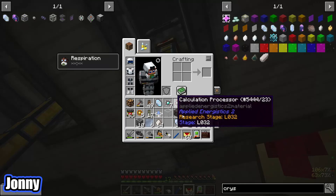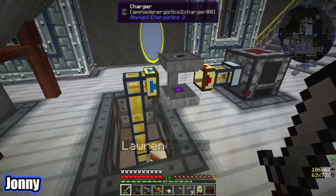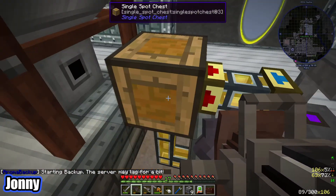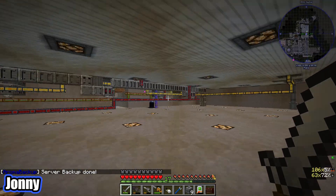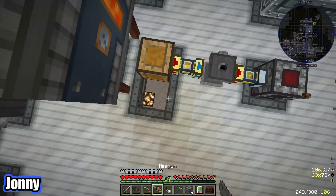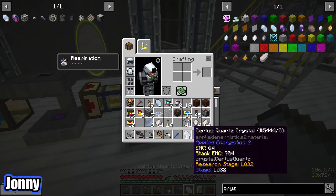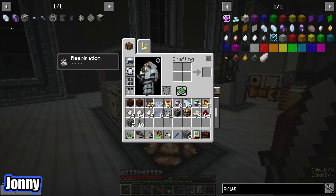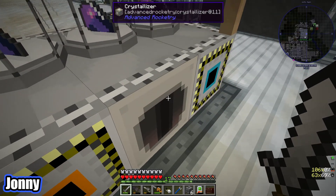We put a servo here and now this will supply our charged certus quartz crystals once there are some charged. The filter is set for whitelist normal certus quartz which should get sent from the crystallizer. I'll put one charged certus quartz in manually — there we go, let's put some certus quartz in and see if the charger works. It does! Now that we have a couple of certus quartz crystals we can make the fluix crystals.